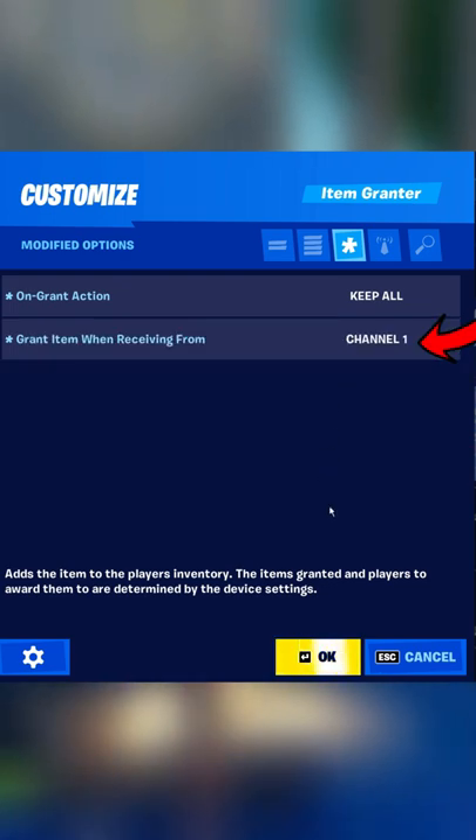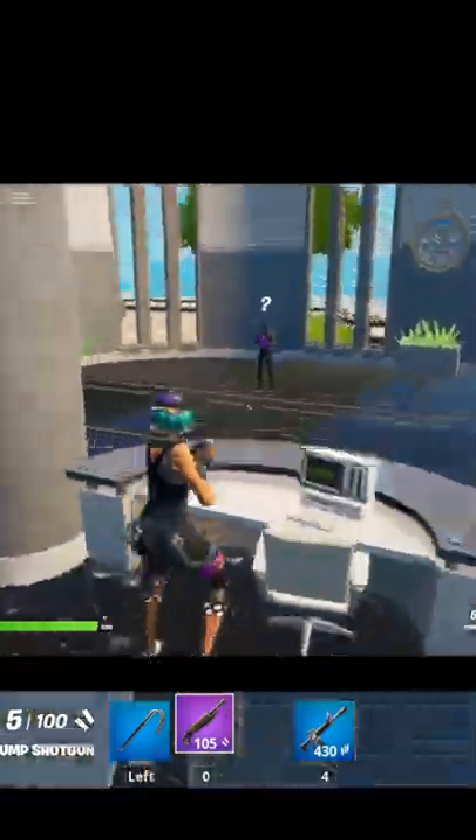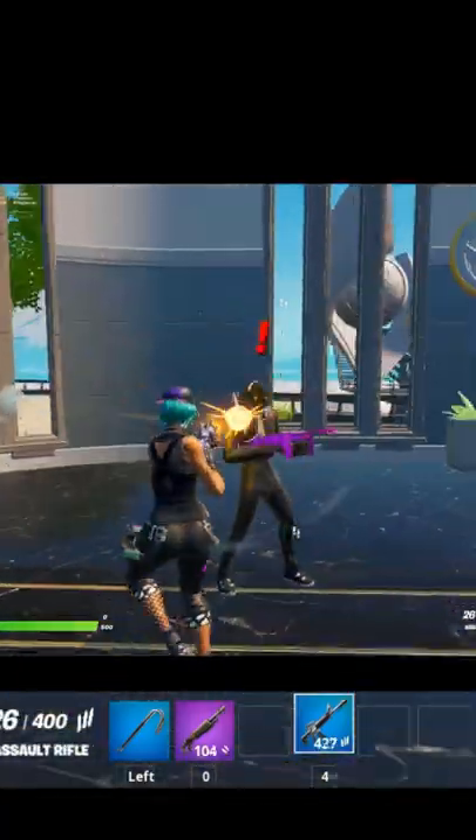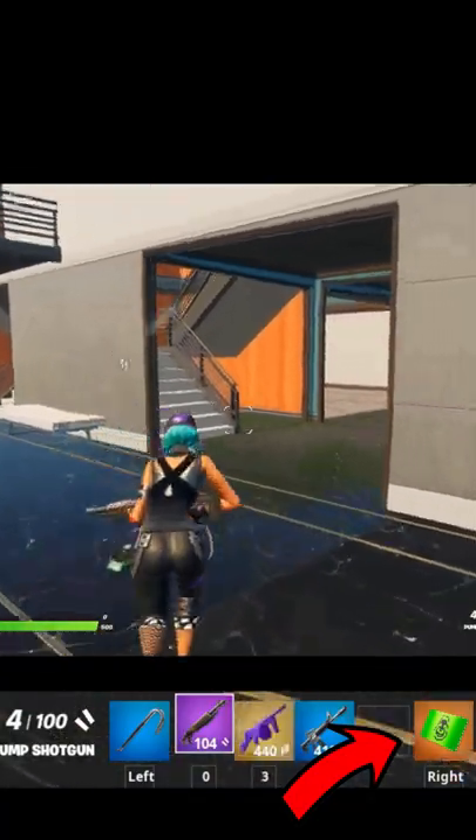Then just drop the keycard into the item grantor and drop your weapons into the guard spawner and start the game. Now when you kill the guard, you get a keycard and they even still drop their weapons.